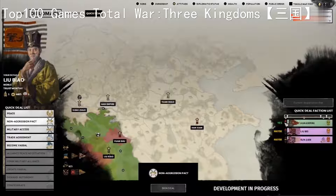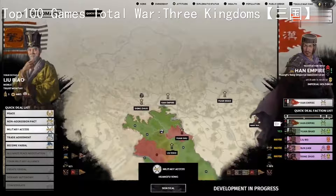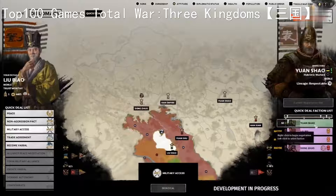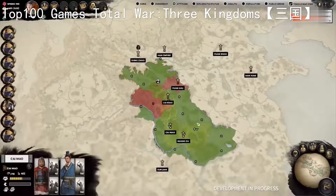We'll leave Liu Biao to carve out his fledgling empire for now, but in short, diplomacy in Total War has changed enormously. With so many more levers to pull, chips to barter, and with a super-fine level of control, a dedicated diplomat can engineer situations which were simply not possible before. Stay tuned for part two, in which we'll explore the new forms of alliance you can forge, the reintroduction of region trading, and much more besides.